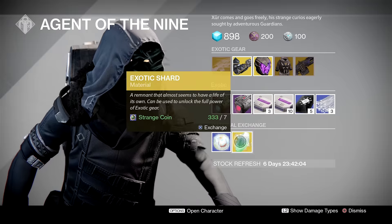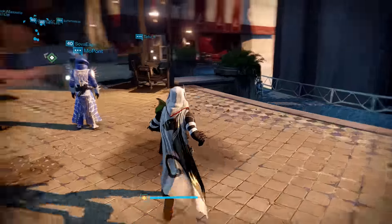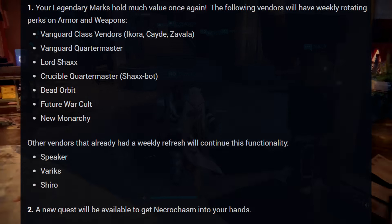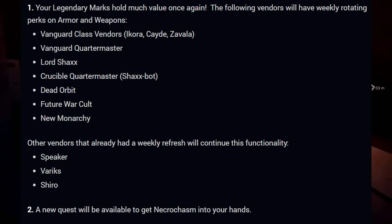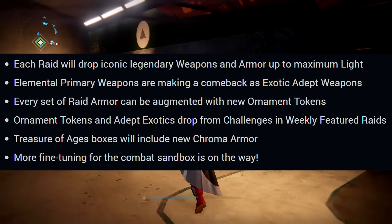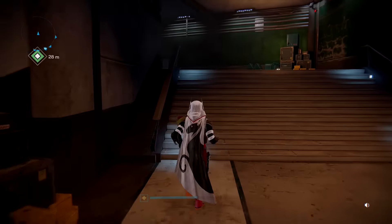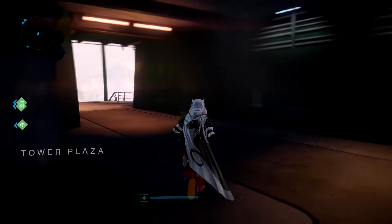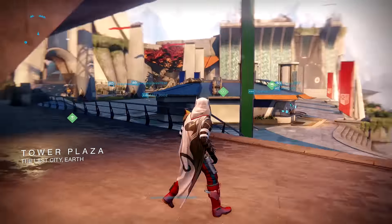In other news, we've had a This Week at Bungie — plenty of details on Age of Triumph as well as some frequently asked questions that everyone has been dying to know, like how do you get adept exotics and all that kind of stuff. We're going to drop a link in the description so you can head on over and have a good look.